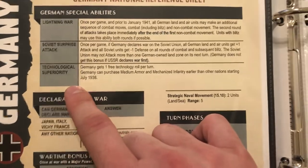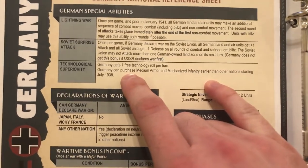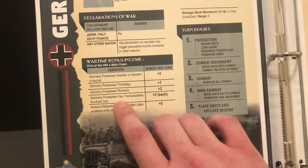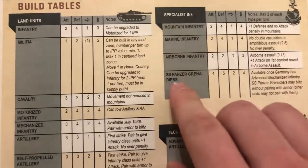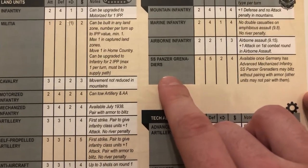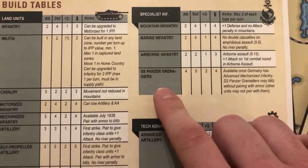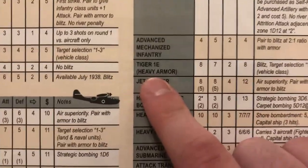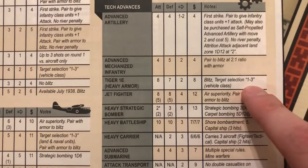Technological superiority is awesome for Germany — they get one free tech roll per turn, and they can buy medium armor and mechanized infantry two turns before everybody else, which is super important for their first round of attacks. Germany also has a ton of wartime bonus income, so keep track of those carefully. In terms of unique units: the SS Panzer Grenadiers are a mechanized infantry unit — vehicle class — except instead of pairing with tanks to blitz, Panzer Grenadiers can just blitz on their own without tanks. You get these after you unlock advanced mechanized infantry. Germany also has special heavy armor, where the only difference is that it target-selects on a one to three instead of just one.